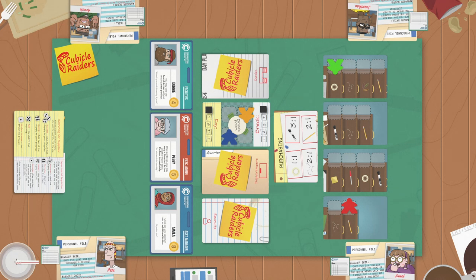Once every player has taken a turn, the break is over. Move the break tracker down to the next break number. Keep the player turn order for this day and begin the next turn — your meeples stay where they are even if they're on a desk. If this is the last break, the day is over.